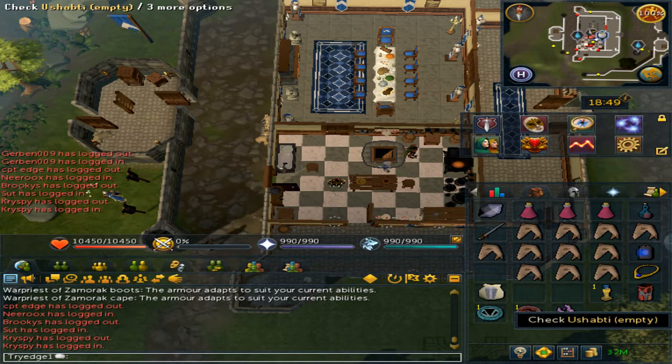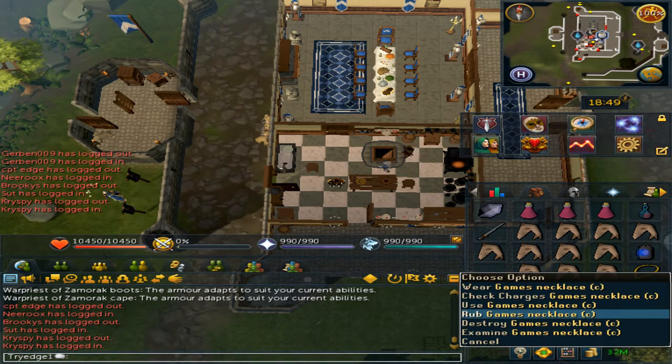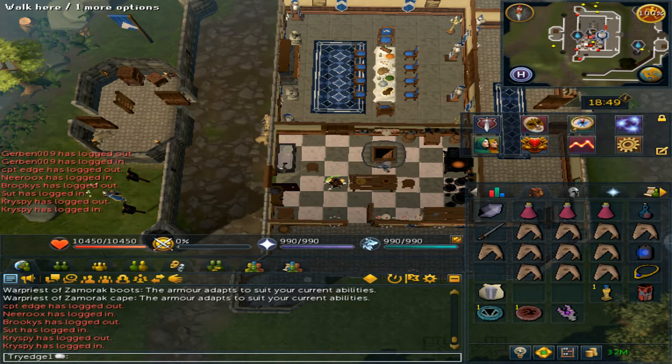If you are wanting to use these to put them in your personal dungeon, you will need to have a 1-to-1 ratio of the Ushapati's empty. On your games necklace, rub and go to option 7, Tears of Guthix.